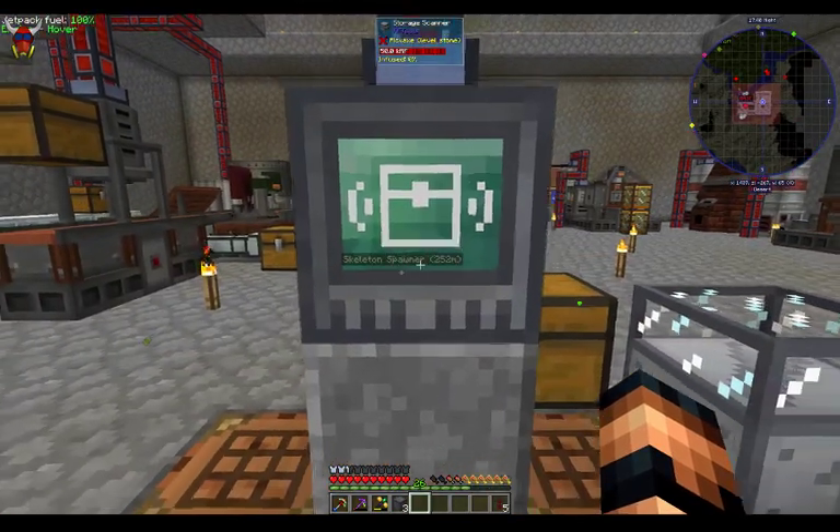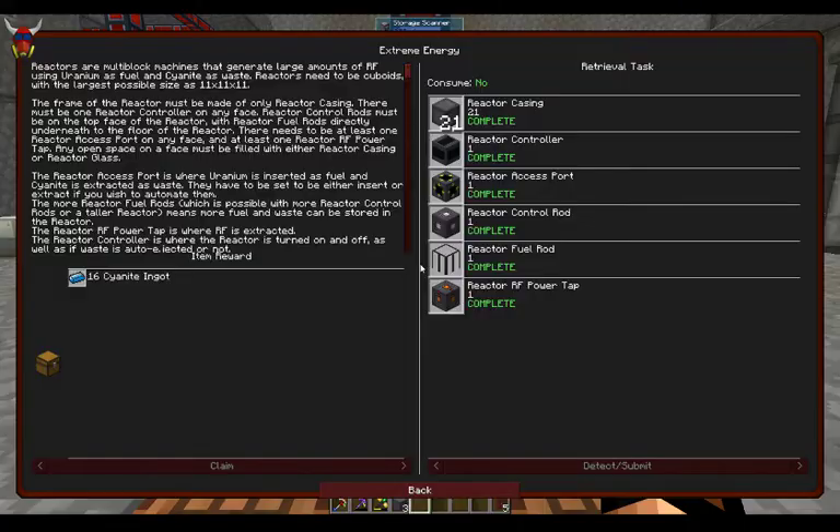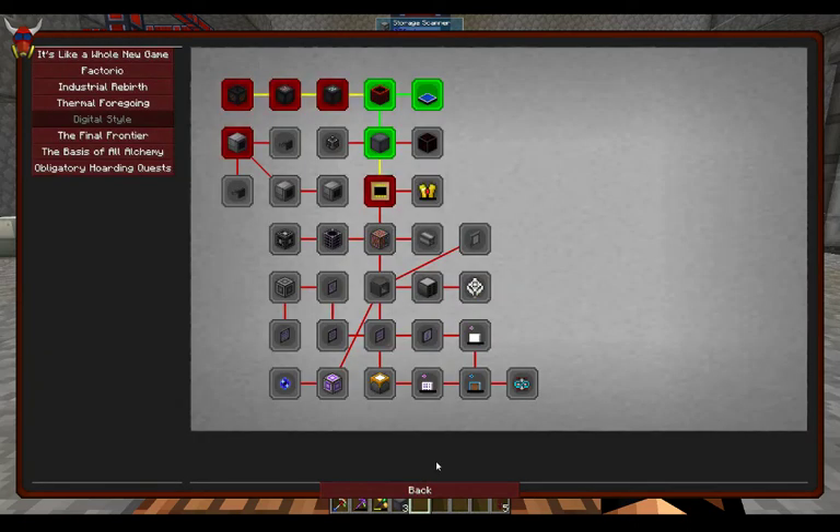The goal of this episode was to make it to the reactor. Now, big reactors — here it's called Extreme Reactors. The power generation there is usually pretty ridiculous. You can get really crazy with these things, especially when you get turbines in the mix. But I did manage to get a very simple, very basic one up and running.